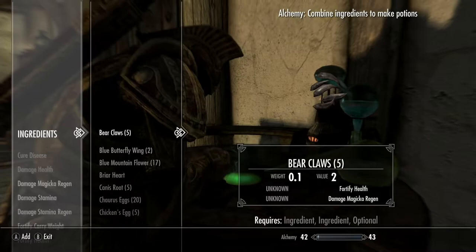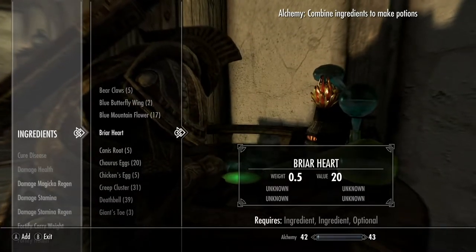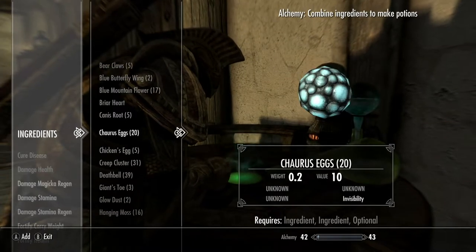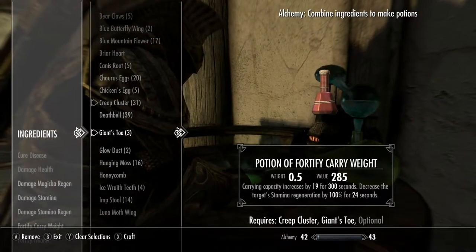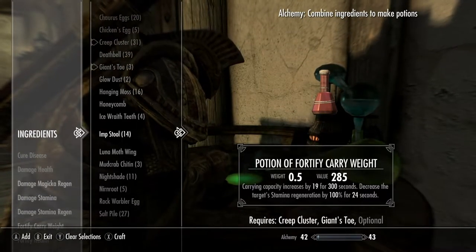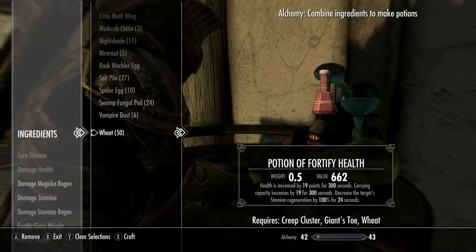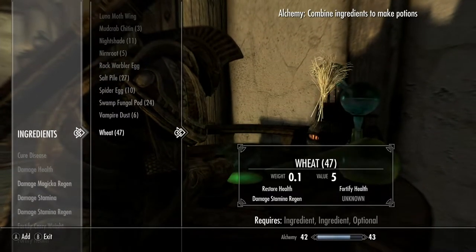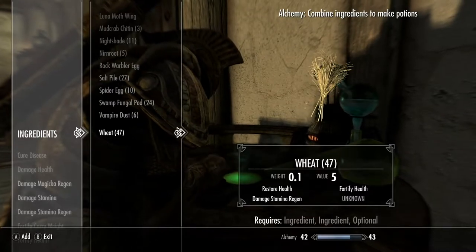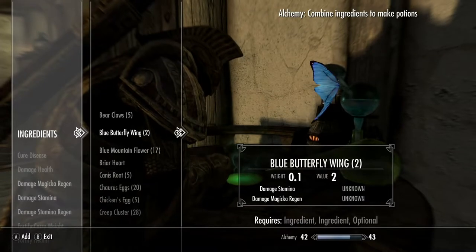Let's look at ingredients — look at all of the ingredients I have. Briar heart and other things go for poisons. I'm going to make a real powerful poison. Creep cluster, giant toe, and wheat — fortify carry weight on top of decreases target stamina. That is a very expensive potion.